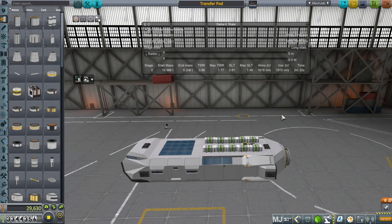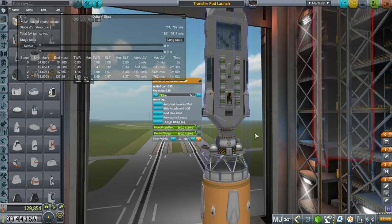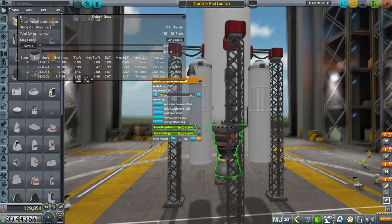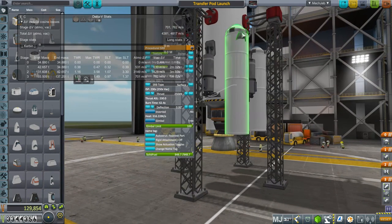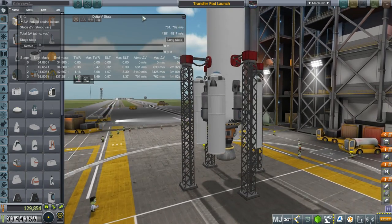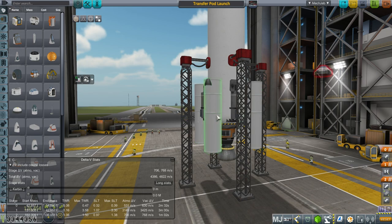Now we have to talk about how to launch this. Here's the launch configuration - I've auto-strutted the stuff to the heaviest part. We've got a docking port arrangement, and then a controller for the stage because we're going to be bringing this stage back down all the way from orbit. It's got a single mainsail at the bottom. I forgot we have issues with the procedural SRBs - the cone has ended up in the wrong place. Let's just use some stock SRBs.